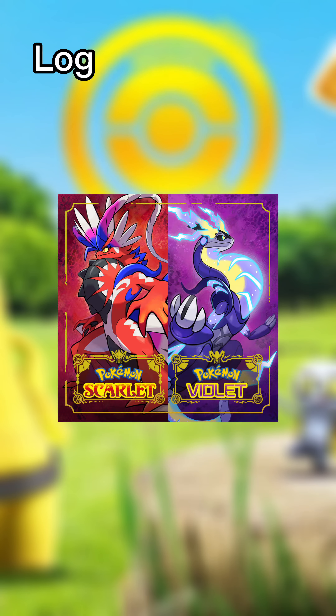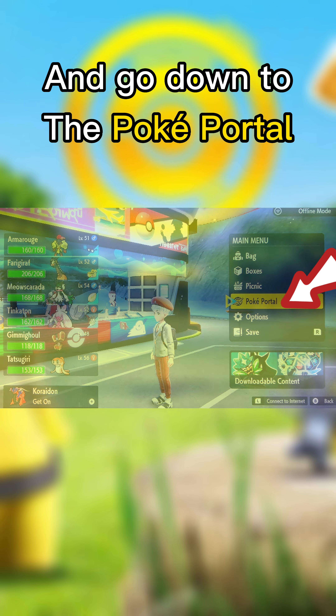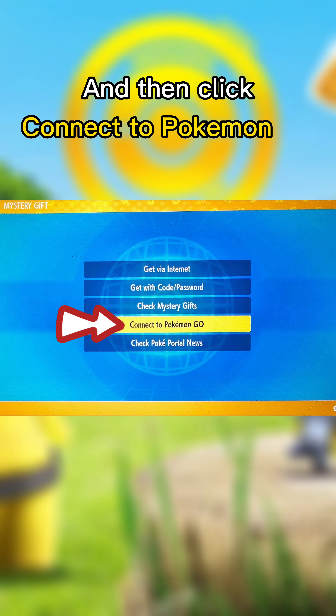But if you do have both, then what you want to do is log into Scarlet and Violet, go to the main menu, and go down to the Poke Portal. Once here, go to the bottom and select Mystery Gift, and then click Connect to Pokemon Go.